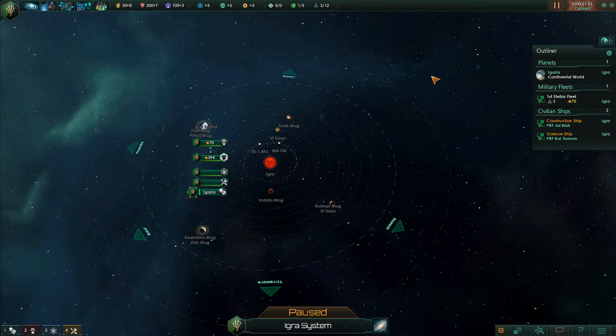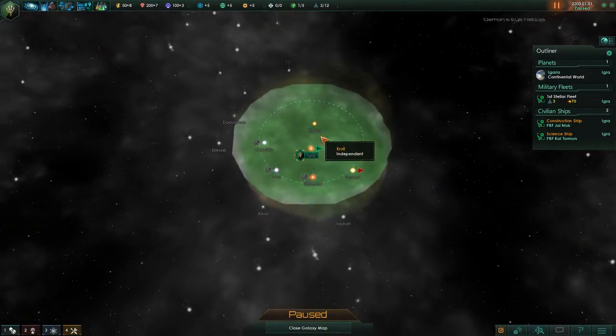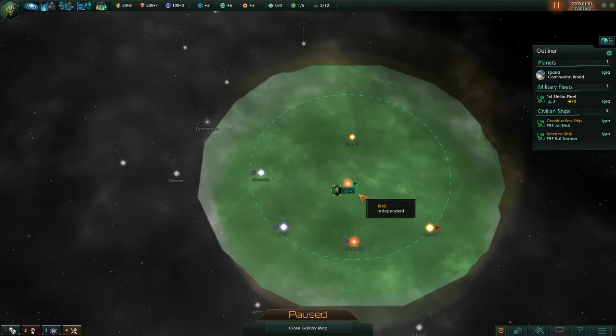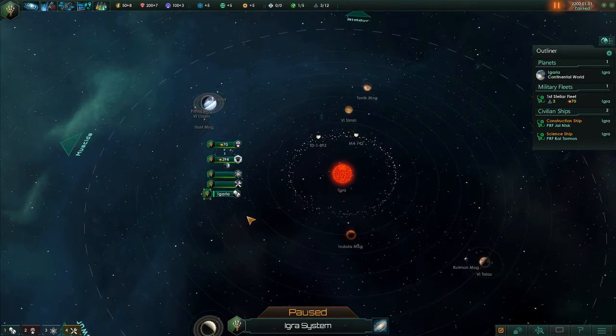My name is Skyler Draven and welcome back to Let's Learn Stellaris. Last time we went over the user interface, so this time we are going to figure out exactly what we have going on in our little chunk of the solar system. We are just kind of positioned on this little arm of the galaxy, and we have a lot of stuff to explore — but before we can really do that, we need to understand exactly what we're looking for when we explore.